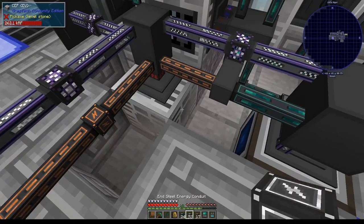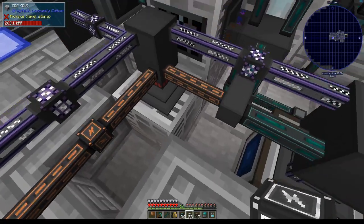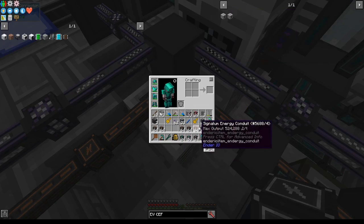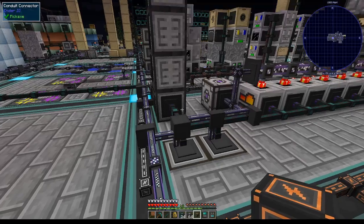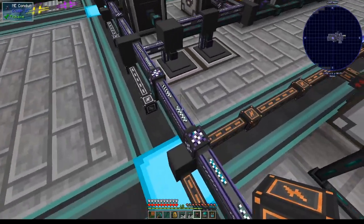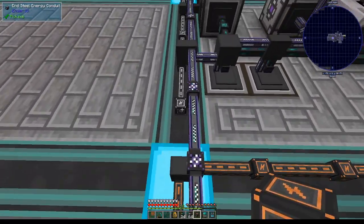I no longer need to hook up 4 connections of energy conduits to this CEF, because a CEF takes 103,1002 FE per tick, but a signalum energy conduit delivers 524,288 per connection. This is another milestone for me — in my last playthrough, I never got to upgrading to signalum conduits, and steel was the last conduit I ever used.